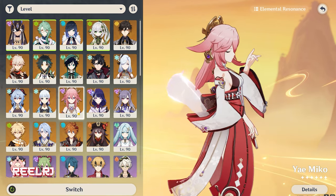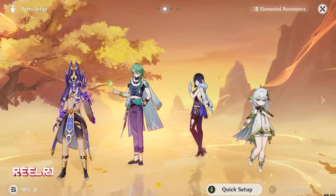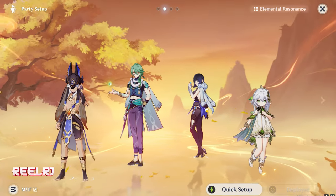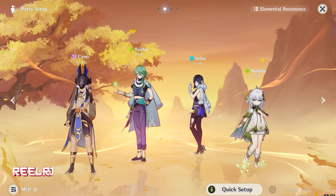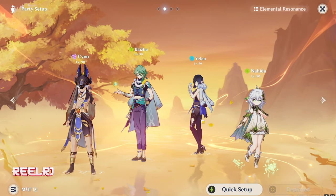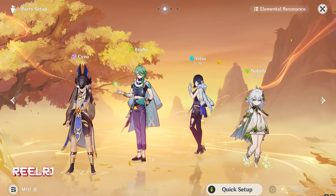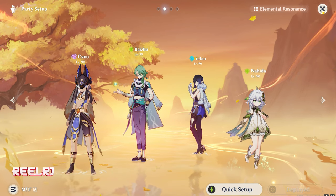Other characters like Nahida and Xiao work well too. Since I don't have Furina, I'm considering using Yelan as a stand-in — you can replace Yelan with Furina in Xiao's team. You can also replace any Hydro character previously used in that slot with Furina, and Furina with Xingqiu or Mona works smoothly as well.